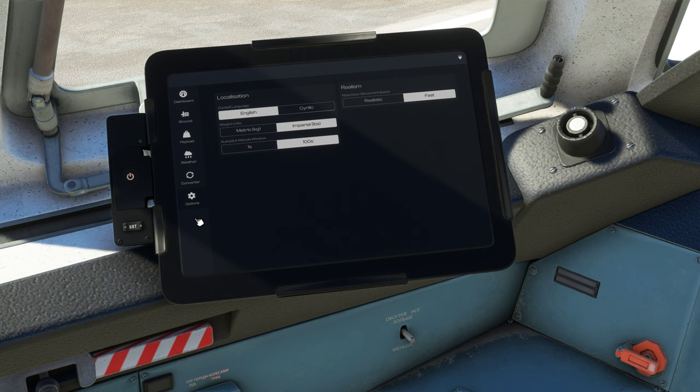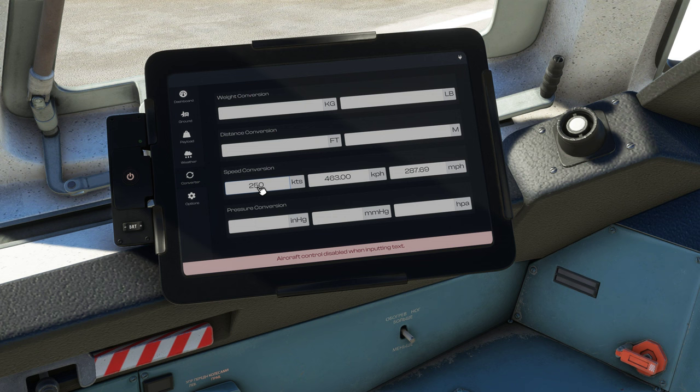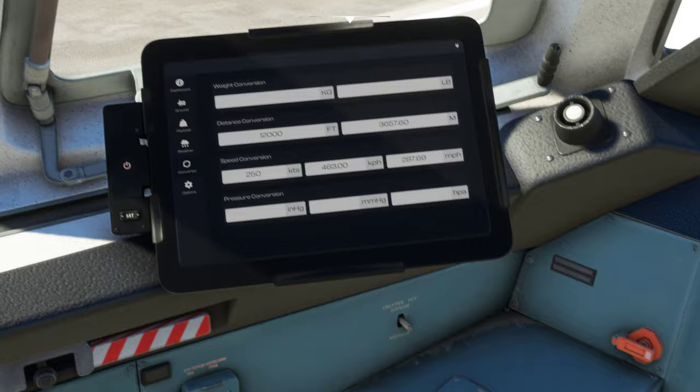They will have maps in here — I've seen that on some of the previews but it's not there right now. This is the converter tab; you're going to want to use that a lot just to switch from imperial to meters. For instance, keeping below 250 knots under 10,000 feet — that's 463 KPH. Same thing with distance: if I want to climb to 12,000 feet, that's going to be 3,657 meters.